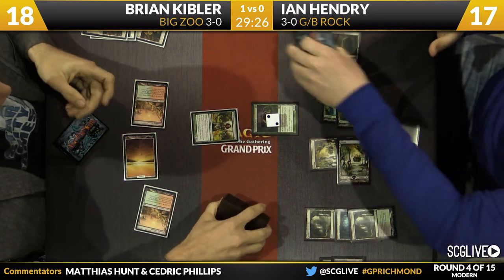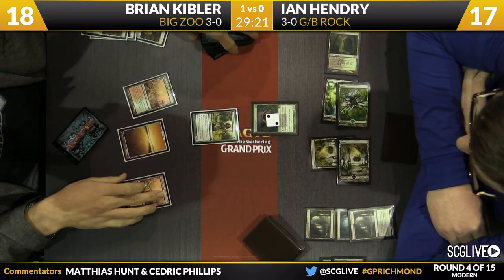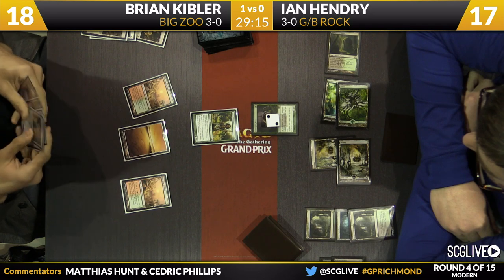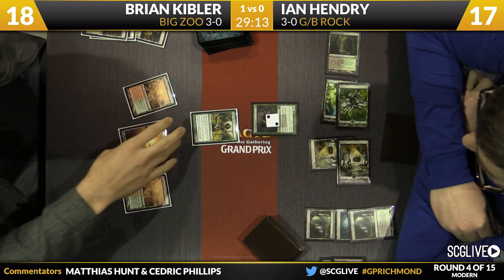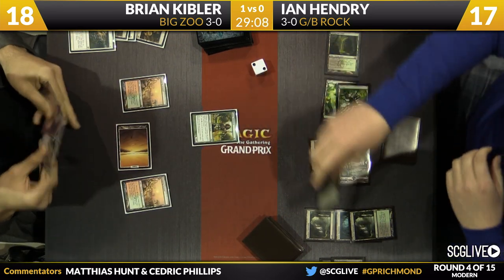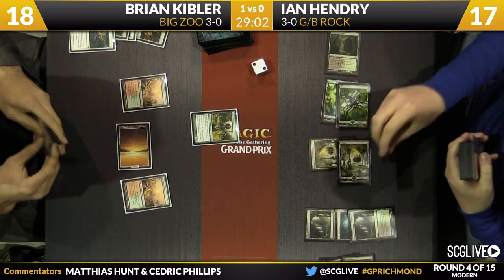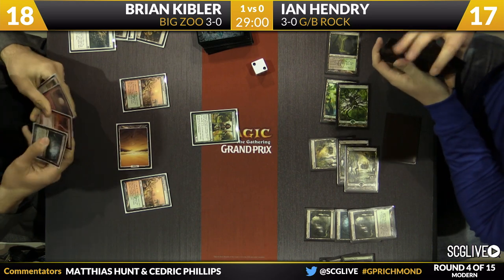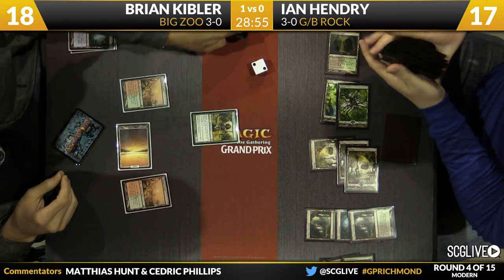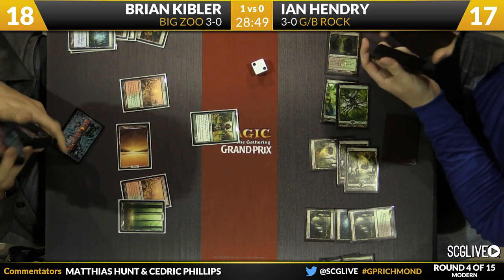He's looking for a creature to really get the party started. Ian has been given a lot of time right now and he's going to use that so well. There is the Path — Brian is forced to use that to take care of the Ooze. This is going to be a main phase Path as opposed to an upkeep Path, which we oftentimes see. In this situation, the main phase Path just lets him hit with his Noble Hierarch if he wants. Kibler sacrifices a Misty Rainforest, searches out a basic Forest.